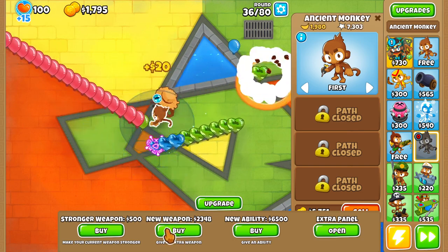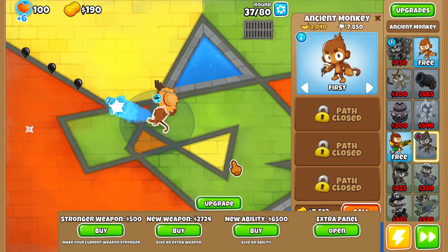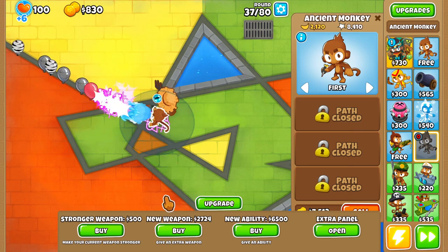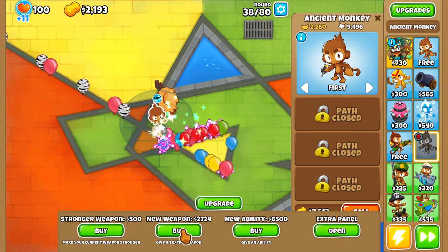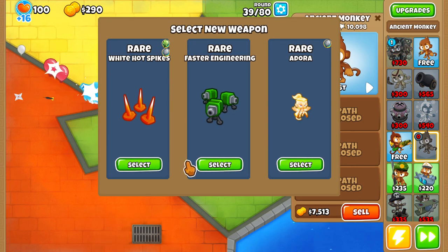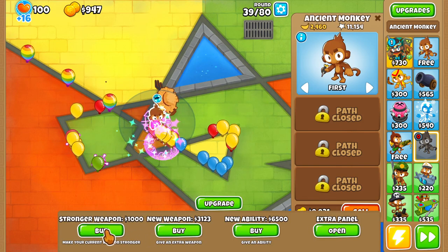Azalea is actually able to kind of deal with camos. Not really though — Azalea is really struggling. We got Double Shot, which would be able to help deal with camos. Can I deal with MOABs? I could probably deal with a MOAB. Faster Engineering or Adora — let's get Adora.